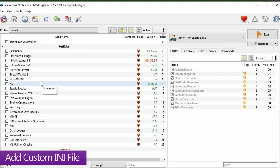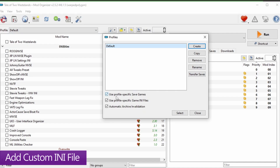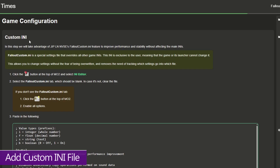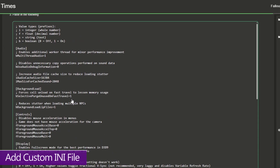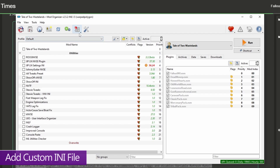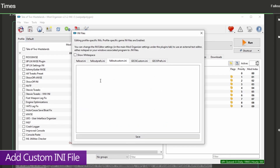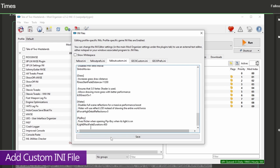After restarting, you need to add the custom INI file for better optimization. First, click the Configure Profiles button at the top of MO2 and make sure all three options are checked, then hit close. Go back to the essential mods page, find the Custom INI section towards the bottom, click inside it to select all, and copy it. Back in MO2, click the Tools button, go into the INI editor, come over to the FalloutCustom.ini tab, paste what you copied, and hit save.